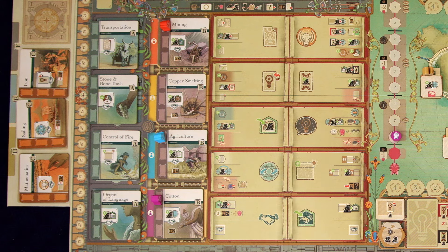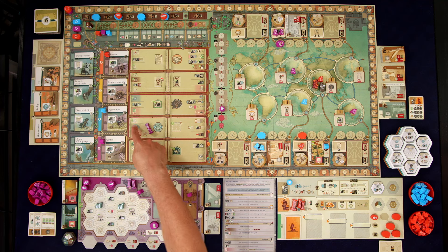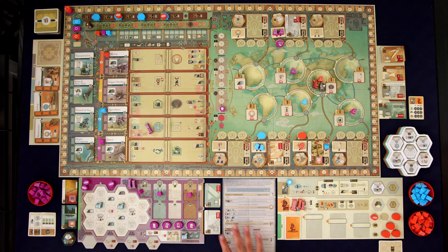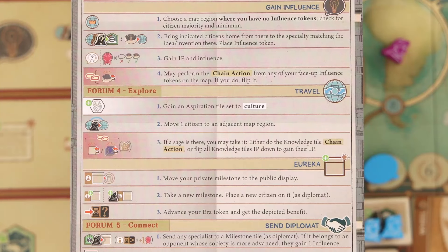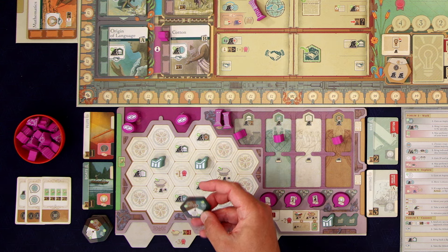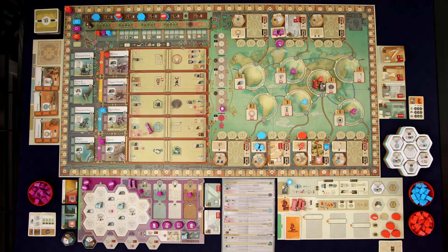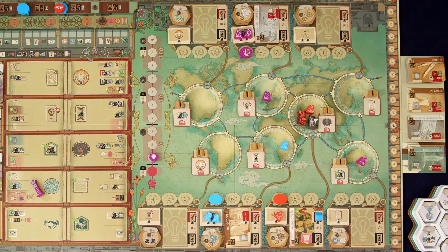I'll explain these bottom six actions as I use them. I think I immediately want to do a travel action. The steps to follow are illustrated right here beside each one. You also have this great player aid — just flip it over to see the travel action. It says the first thing we get to do is gain an aspiration tile set to culture. These aspiration tiles are basically just standing in for the progress tiles, meaning we don't have to make a decision about that until the end of our turn.